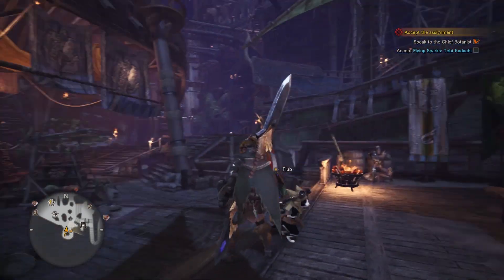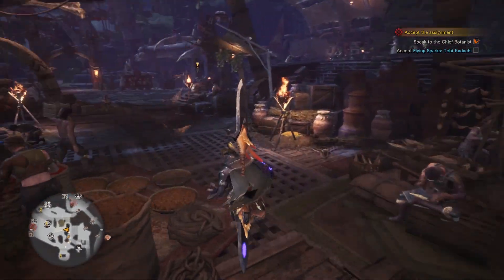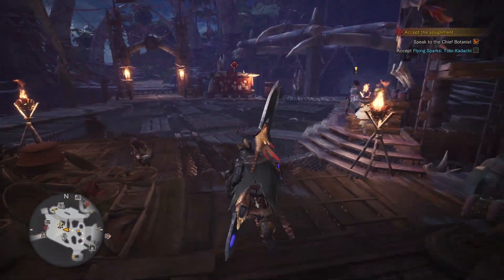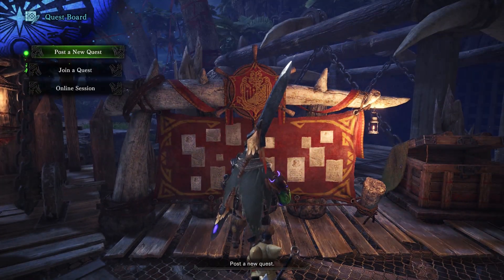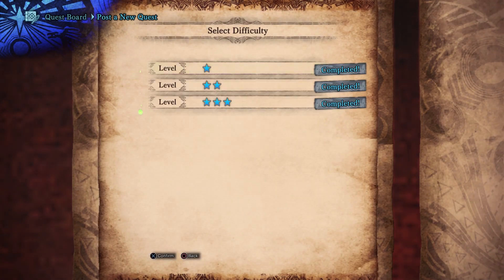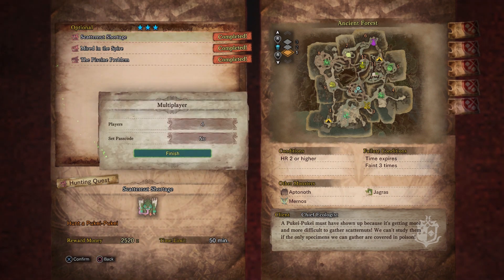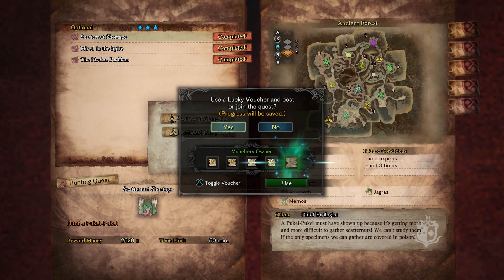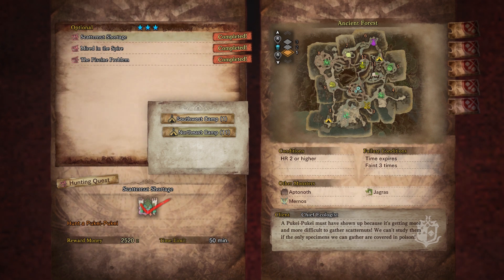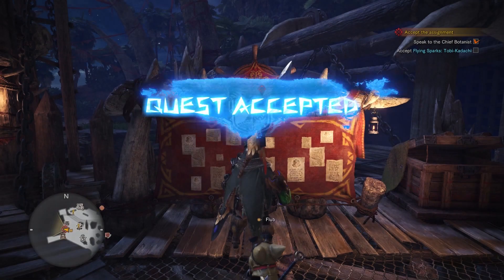Hey everyone, welcome back to the second part of the Monster Hunter World Quick Look. I left the initial Quick Look with kind of a negative impression, which stemmed from me getting really overwhelmed. But I've gotten to play a few hours and acclimate to it on my own time and on my own terms, and I like it a lot. Today we are going to get me some materials to craft a new weapon by hunting a Pukei Pukei, which is a big kind of reptilian poisonous bird-ish monster out in the ancient forest.